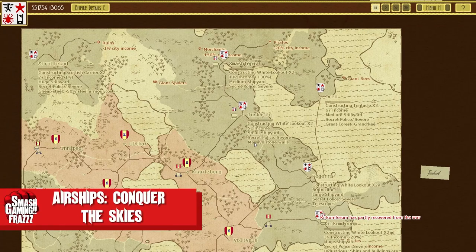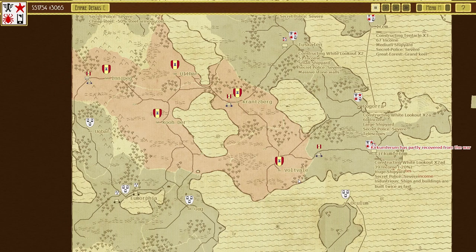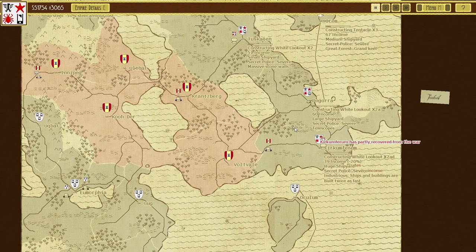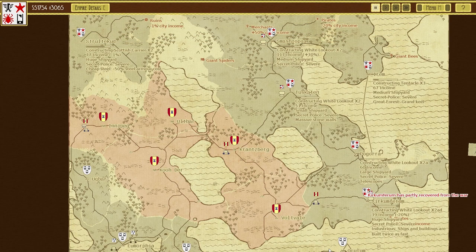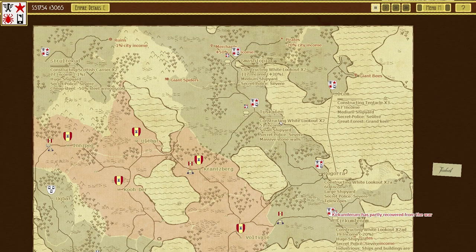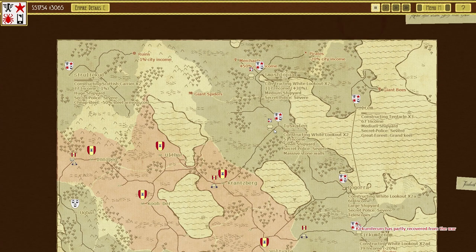Hello everyone and welcome back to Airships: Conquer the Skies. Make sure you find the Catalytic mod on the Steam Workshop. This guy's playing basically chicken, going back and forth with my fleet. I'm leaving them there so he can't get to either one, but once the White Outlook is up and running there'll be no fear, as it has extremely heavy armor and an entire huge fleet of aircraft.